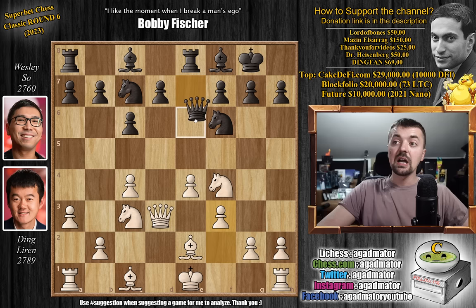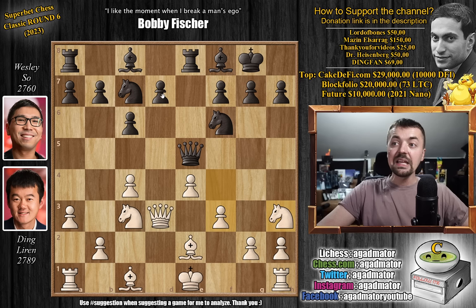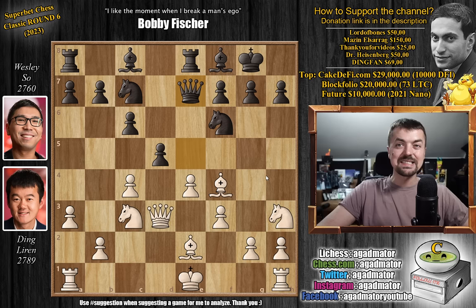Queen to e5, nicely centralizing the queen. While you could castle, Ding first goes for knight to h3 — he wants to re-maneuver his knight to f2. And this is used by Wesley to go pawn to d5, saying knight to h3 is too slow and I'm going to take advantage of this. The knight on h3 also guards the f4 square, so bishop to f4 — it's also a nice way to get a few tempos in. Queen back to e7. And one of the problems for Ding is that this is only move 15 and he's already down to 28 minutes on the clock, whereas Wesley has almost an hour.